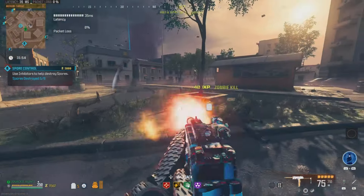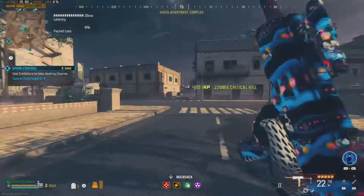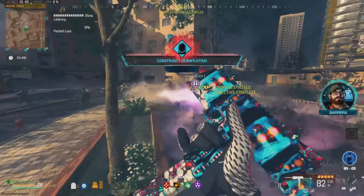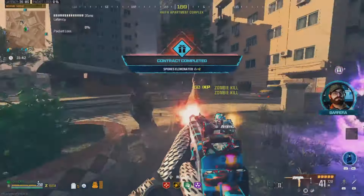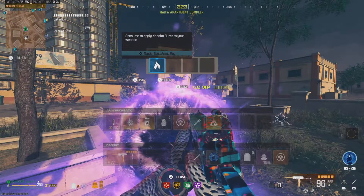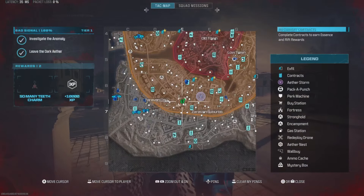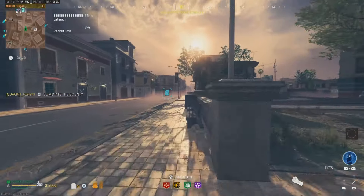Whenever you're shooting and walking forward, you are moving so quickly — and that's one of the best things I noticed about it. Let's go ahead and finish out this spore control contract, get the zombies away, and see what we got. We actually got napalm burst — we'll go ahead and use that now. The next thing we're going to test is how it does against a high value target, so we'll go pick up this bounty and test the gun there.